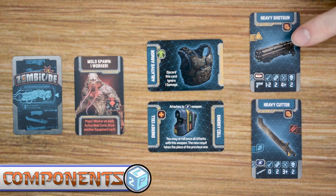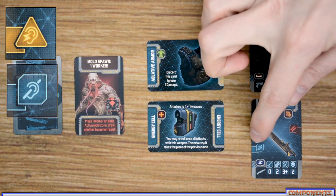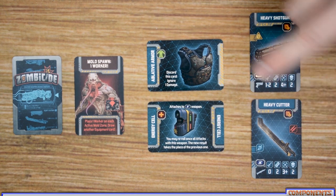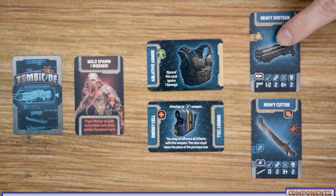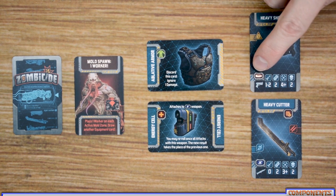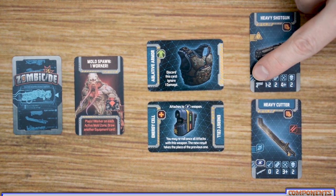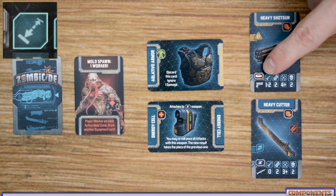The first deck of cards I'm going to look at are the equipment cards, and this is going to have a variety of different types of cards in it. First there are different types of weapon cards, and each of these is going to have the name of the weapon on the top, listing whether the weapon is noisy or silent, and where the weapon is equipped — some in the hand, some in the body, and some being upgrades.